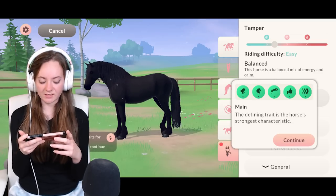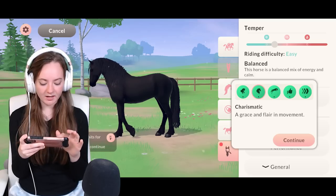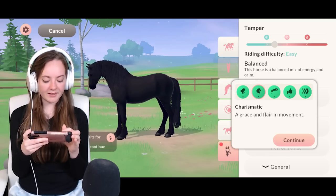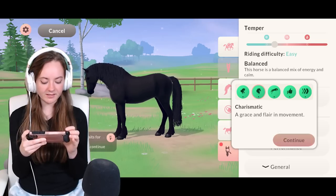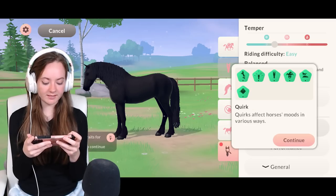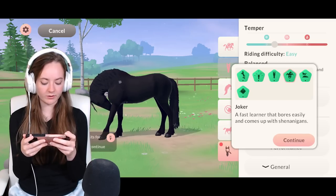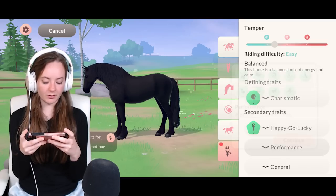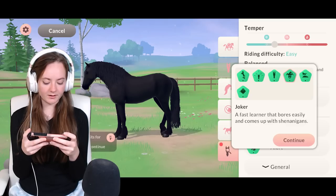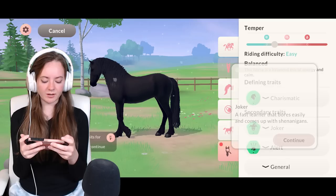Now we get to pick the traits. The main defining trait is the horse's strongest characteristic: athletic, charismatic, jumping prospect, positive, and swift. I think Dave would probably be charismatic — that's a good thing for a Frisian to be as well. For secondary traits we've got brave, cranky, happy-go-lucky, joker, proud, and spooky. I'll go for joker — 'fast to find the bore, easily comes up with shenanigans.' Yeah, I'll make him a joker, why not.